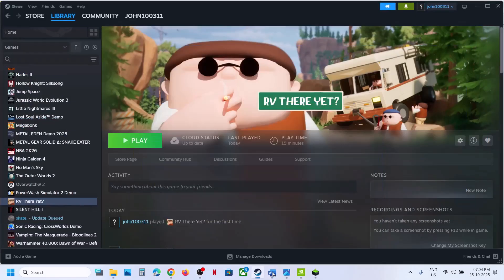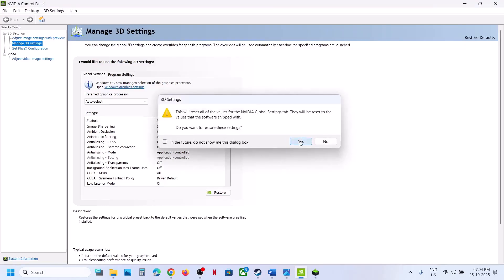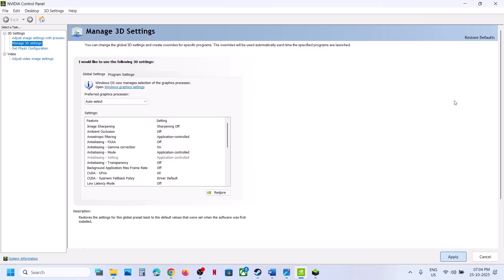Still not working? Restore the settings in NVIDIA Control Panel. Go to Manage 3D Settings, then Global Settings, and click Restore, then Yes. At the bottom right you will see the Apply option — hit Apply. Relaunch the game and check.